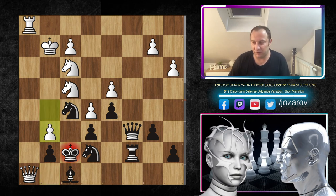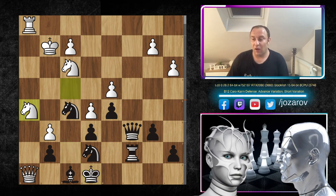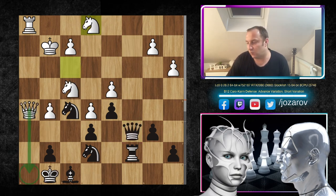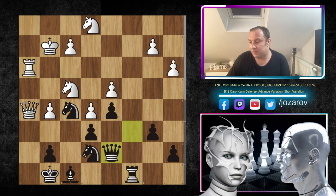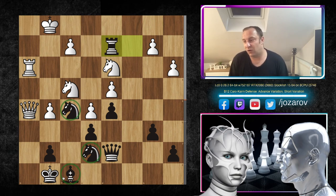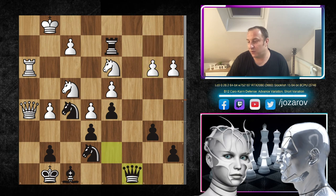If White tries Qh8 check instead of Ne1, it's not working — Black escapes with Kf7, and if g6 happens, we play Nh5 and Qc2 — everything is compact. White is lost in that line. So back to the game: Ne1, Rc8, Rh3, Qd7, Nd3, Rc6, Kh2, Rc2, Kg1, and now Rd2 — Stockfish activates pieces and gets closer. These two knights and bishops must stay put, so Stockfish has to be careful.